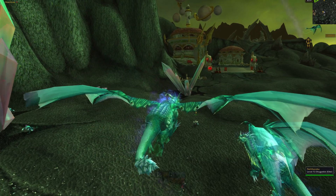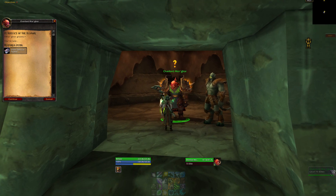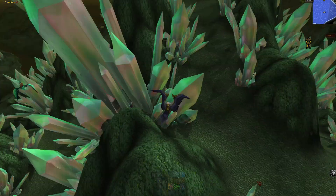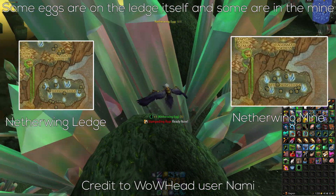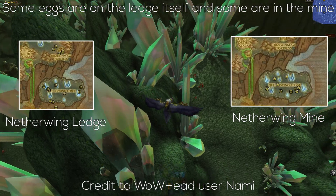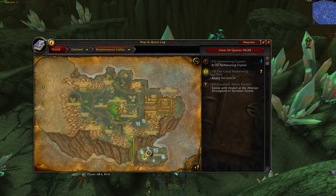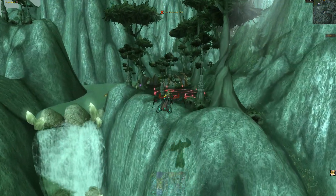As your rep increases you get access to more daily quests per day, which is pretty cool. In addition to this, the main way of farming up this reputation is Netherwing Eggs. These eggs have a 1% drop rate on the various mobs on the island, but more importantly they are just scattered on the ground throughout the entire area. I'll flash up a map and essentially just collect as many as you can. Your luck will depend completely on the competition, and due to the cross-realm zone system there might be some other people there. The eggs might be tedious to get, but other than doing dailies they are the only way to get on-demand reputation with this faction.